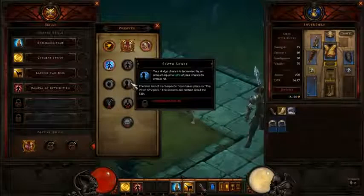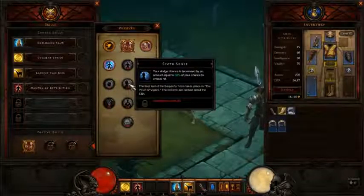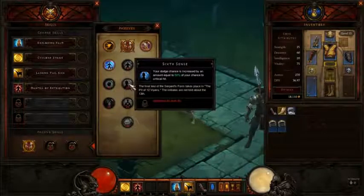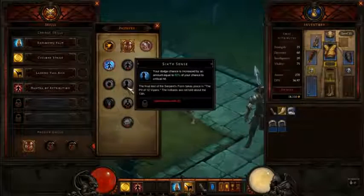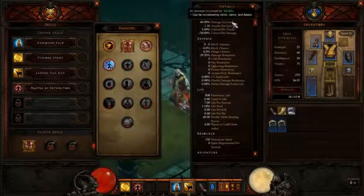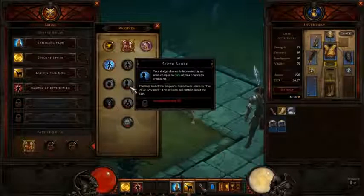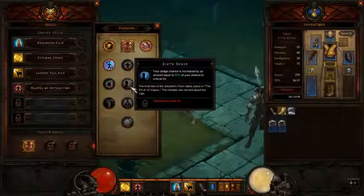Moving on to Sixth Sense. Your dodge chance is increased by an amount equal to 50% of your chance to crit. Whatever your chance to crit is, your dodge chance goes up by 50% of that. Right now my chance to crit is 5%, so my dodge chance would go up by 2.5% with Sixth Sense. And 2.5% more dodge is probably not worth taking up one passive skill slot, so I wouldn't recommend that one.